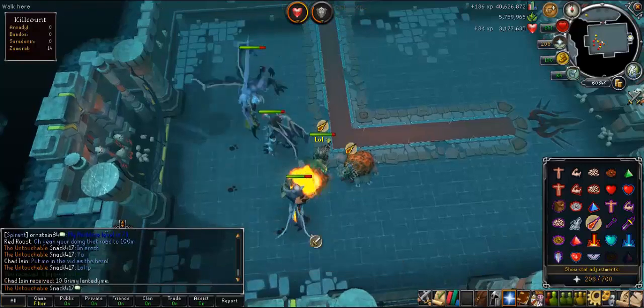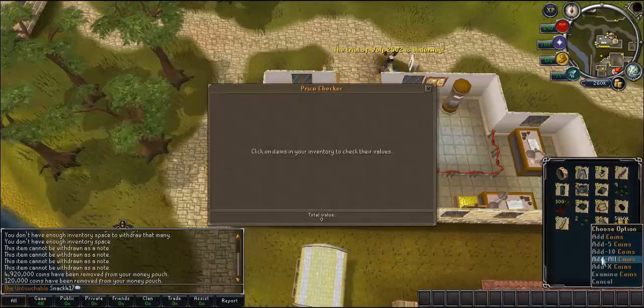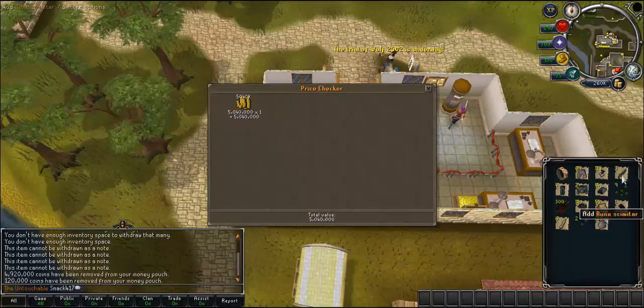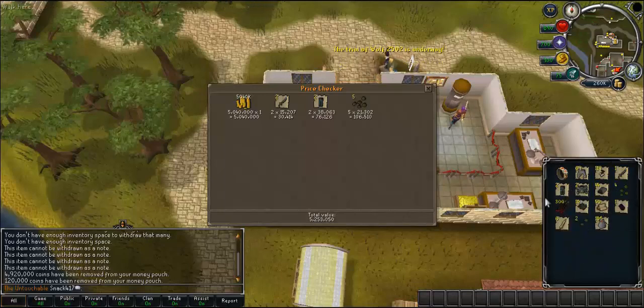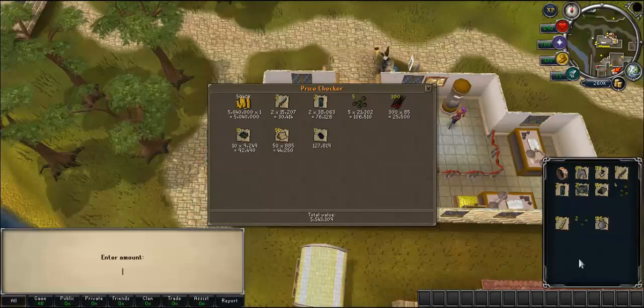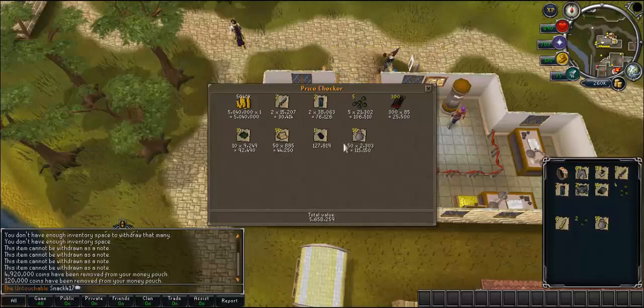Now for the price check for this episode. I'm going to be throwing in the drops from the garb and the hilts. This isn't random — I do note all of these down, so I know what drops I get each week. It's not just random. So this is the price check for episode 2 — not that much, I know — but 5.6m, that's not too bad. So 5.6m just this week from all the stuff you saw.